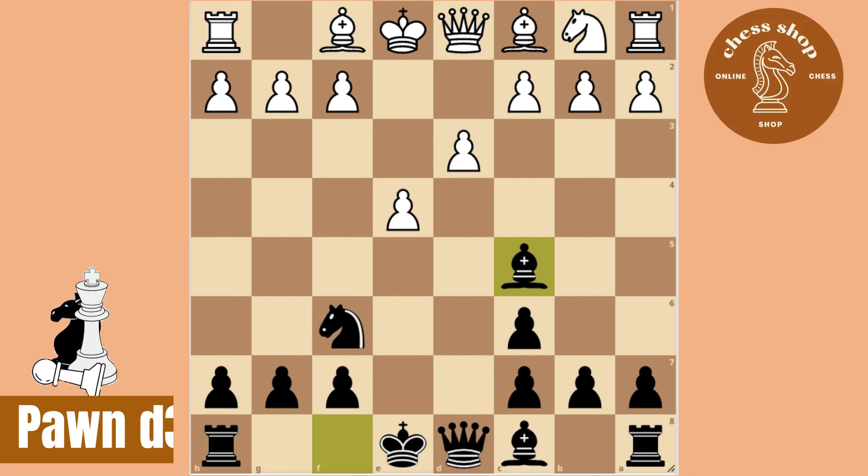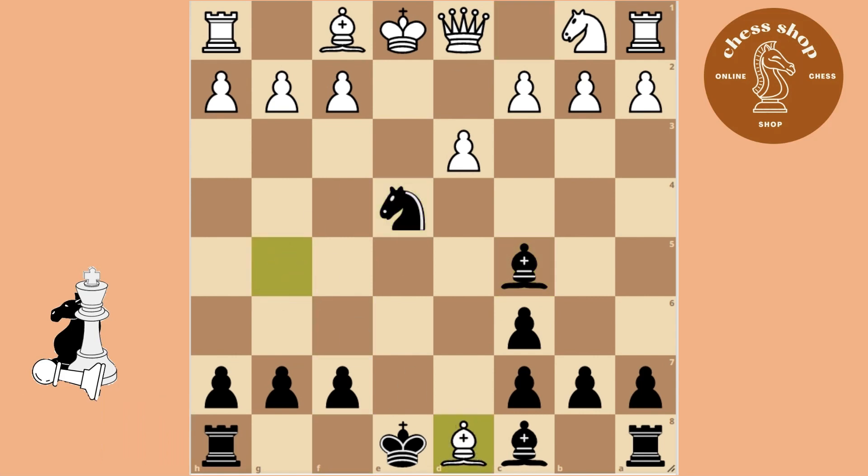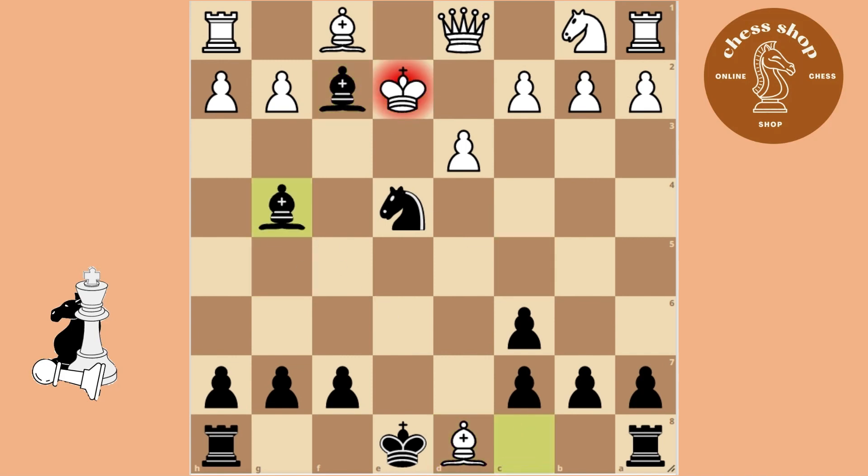Bringing out the Black Bishop is a very common move in many variations. You sacrifice your Queen to checkmate the King.